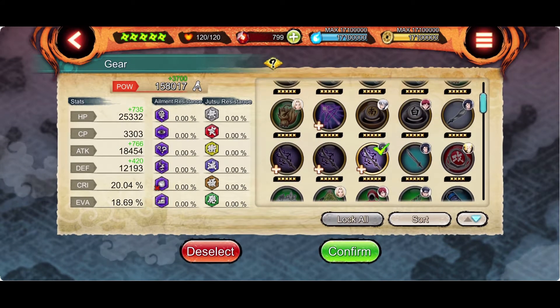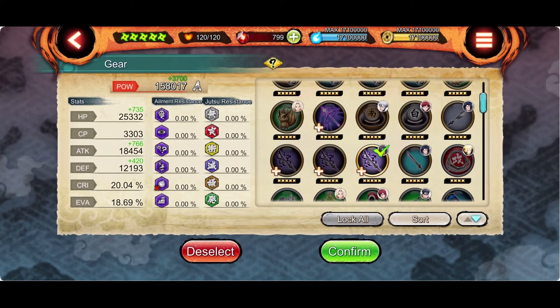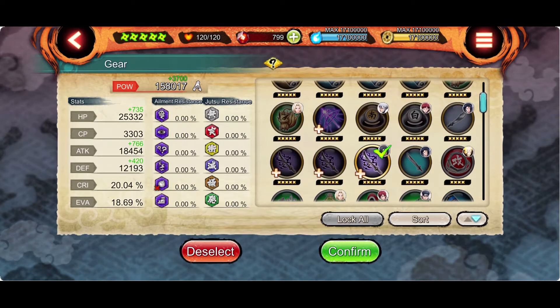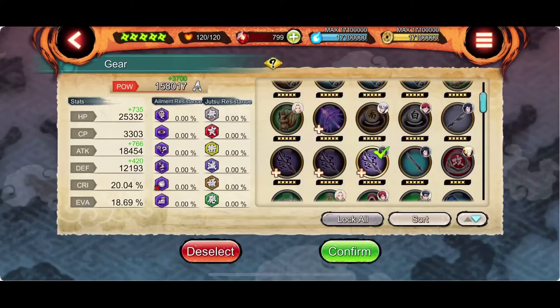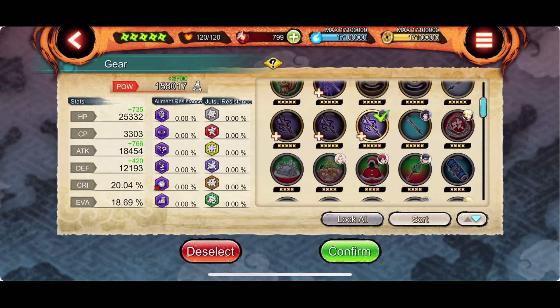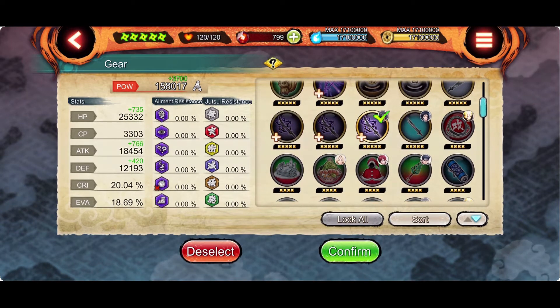I don't know why I got 3 tools — I only bought 2 of them and got one for free. So for this tool, I inserted an attack level 3 gem, which gives plus 276 attack stat. My Sasuke Uchiha is getting 3700 power from it.